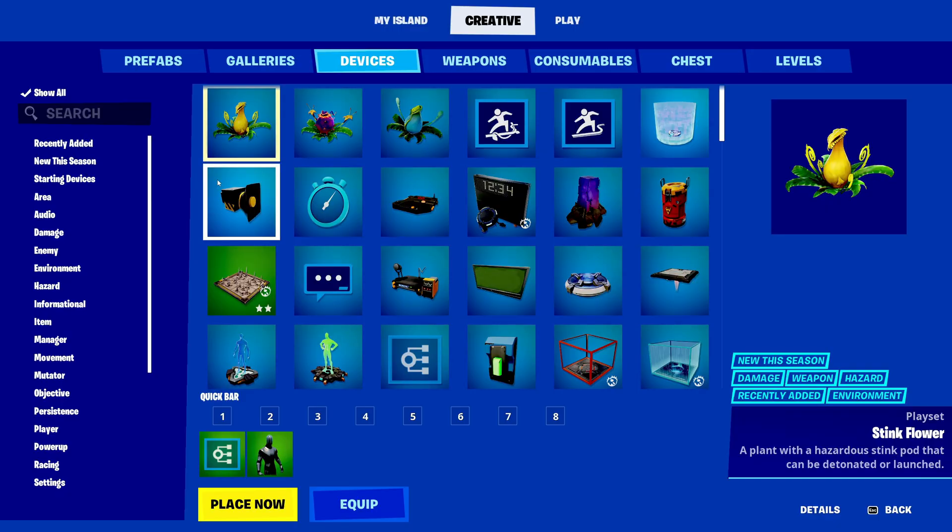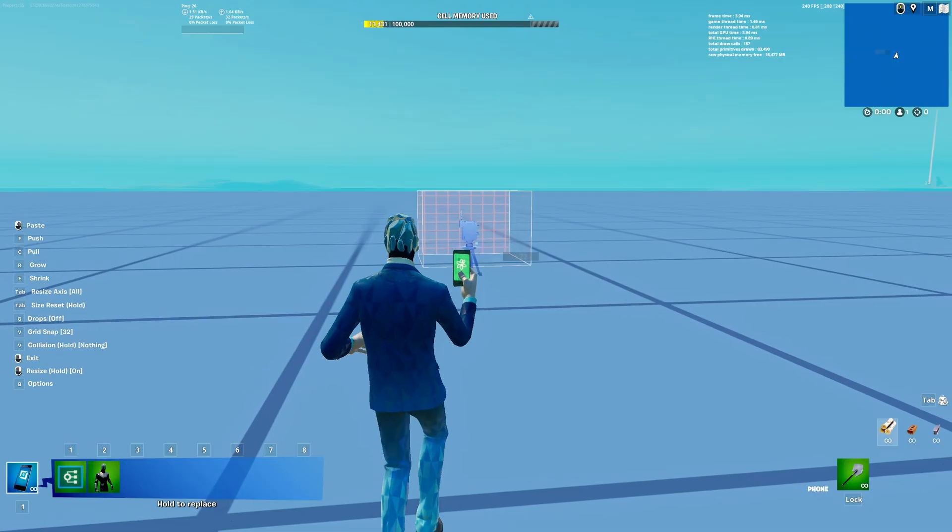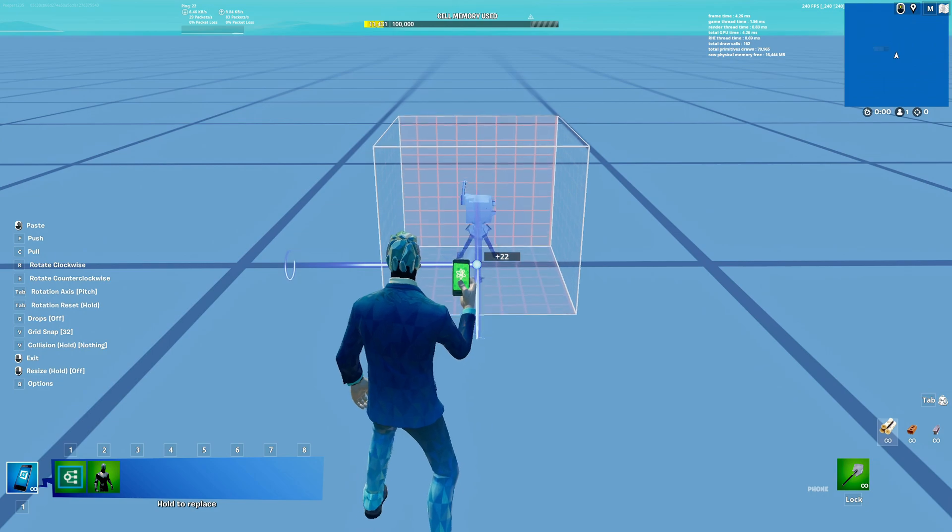You can find this device in your creative menu in your devices tab. If you just search up Signal Remote, it should pop up right here — Signal Remote Manager. So let's place this device down.